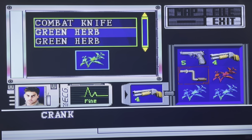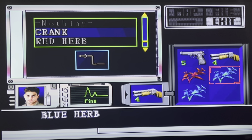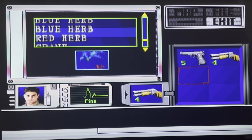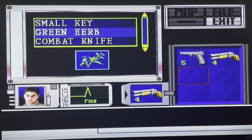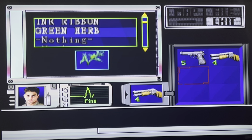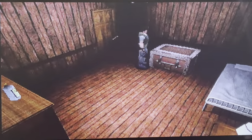Alright, let's go dump all this stuff. We don't need the crank, don't need that, don't need that, don't need that. We have a small key. I don't have any bullets — I thought I had some clips saved in here, apparently not.